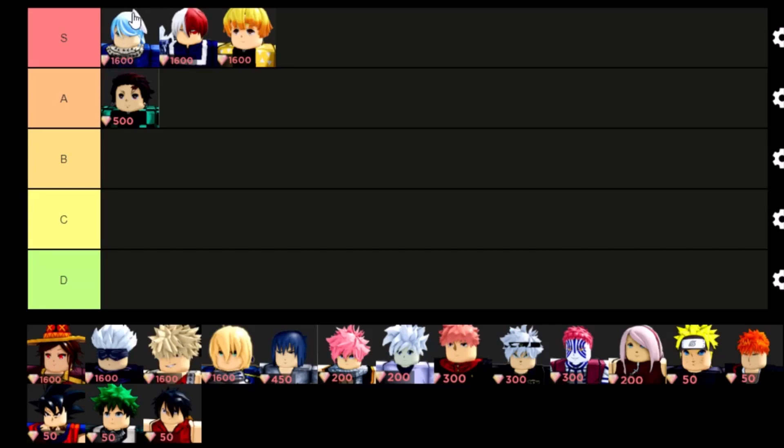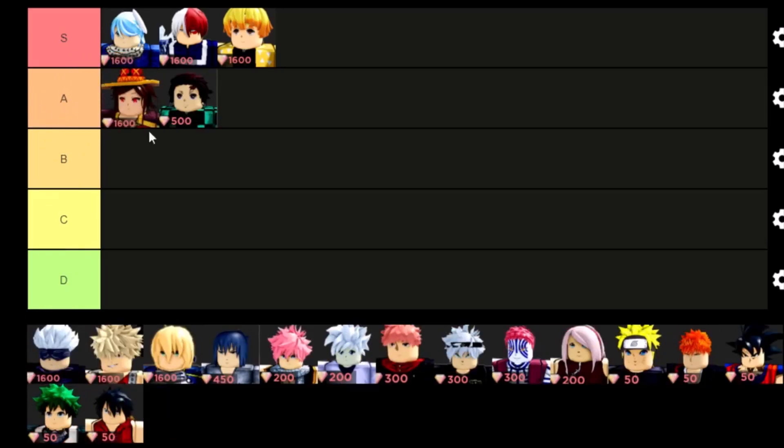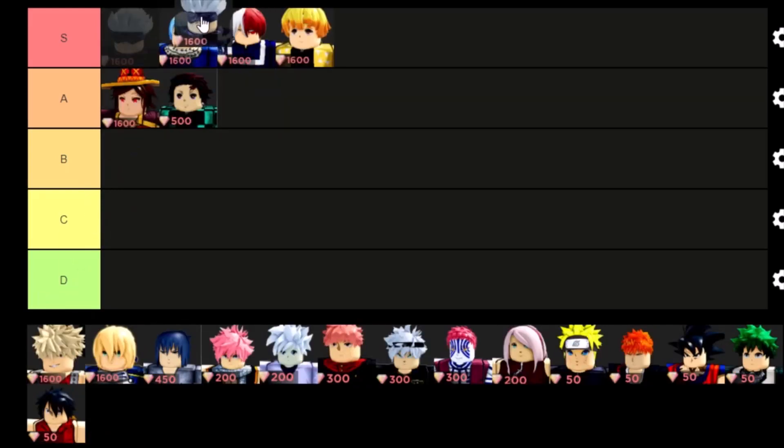Megumin — I personally do not like using her, so I'm going to put her in A tier. I consider her the worst 1600 gem character and I would not really recommend wasting your gems on this character. Gojo is going to be another S tier.